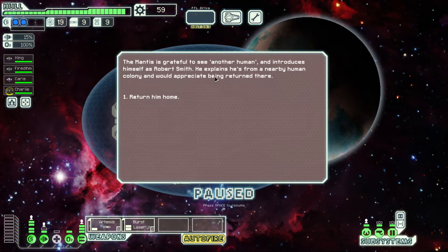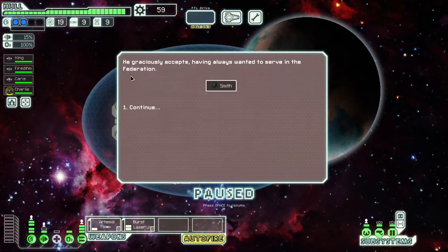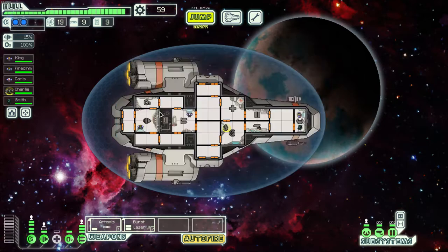The mantis is grateful to see another human and introduces himself as Robert Smith from a nearby human colony. The colony is a mining operation specializing in FTL fuel. Robert's family, the head engineers, are excited to see him. He ran away to join the Federation but was never accepted onto a ship, so we offer him a position on our ship — he graciously accepts.